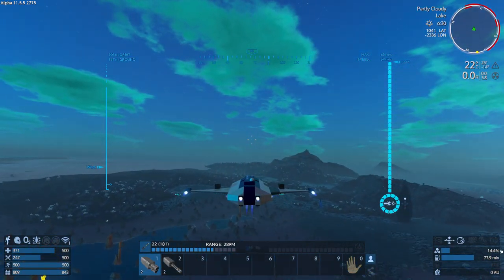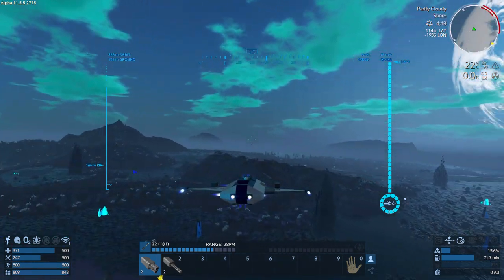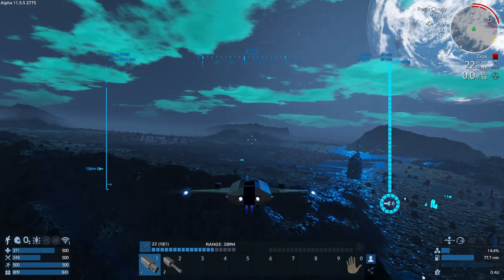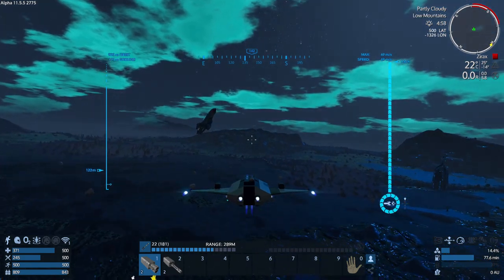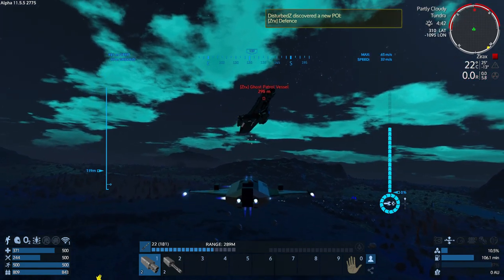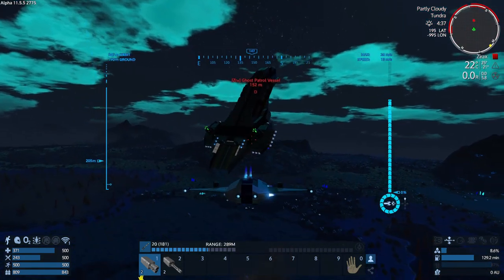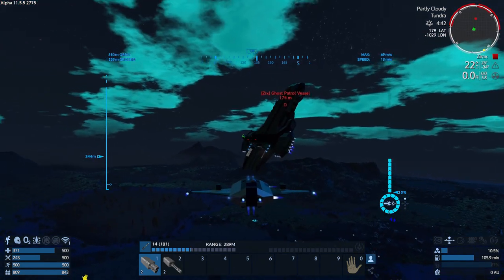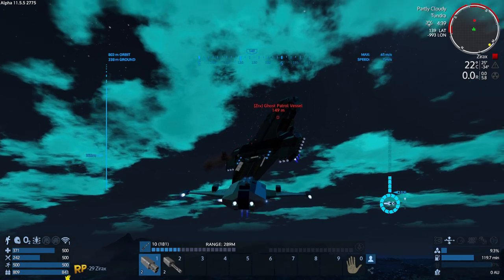We'll keep exploring and see what we come across as the little red lines move around on the radar. Promethium, nice. Oh look, there's that patrol vessel. I wonder if we can pick on it. There are a couple of turrets. There we go — oh, we got another turret right there, I'll take you out.